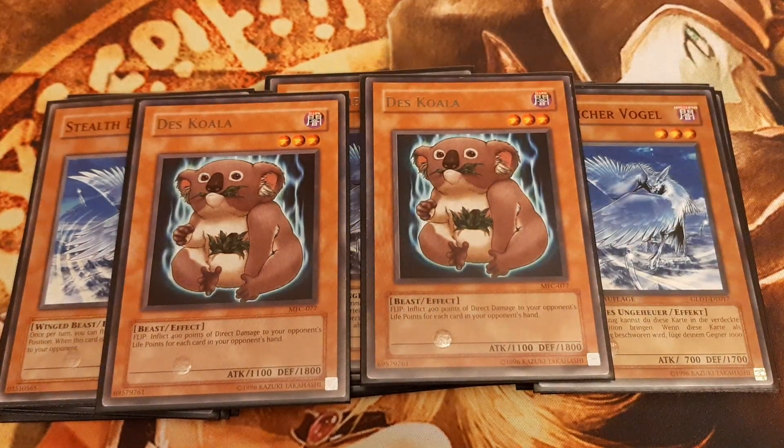Des Koala punishes large hands, inflicting 400 points of burn damage for every card in the opponent's hand by its flip effect.